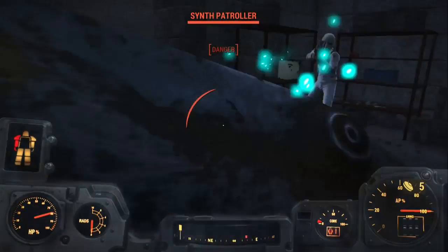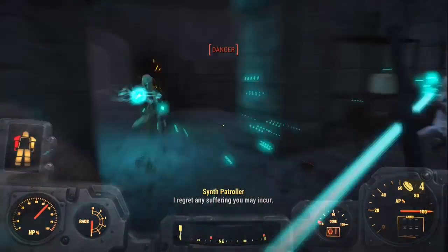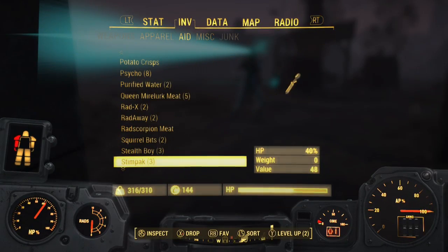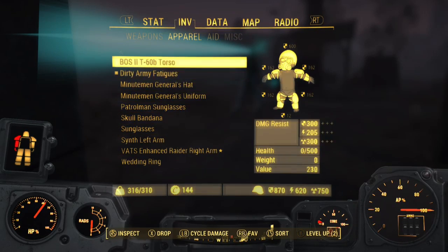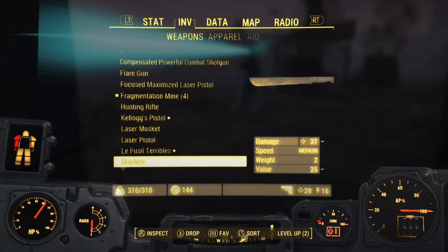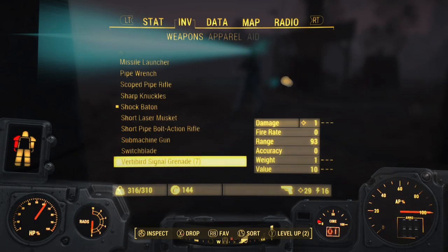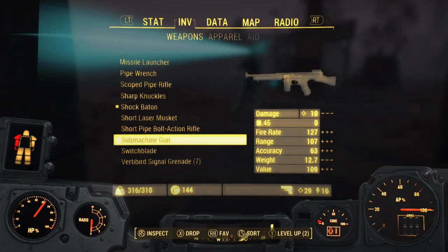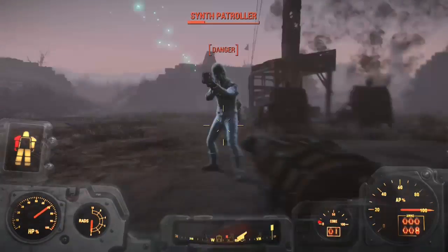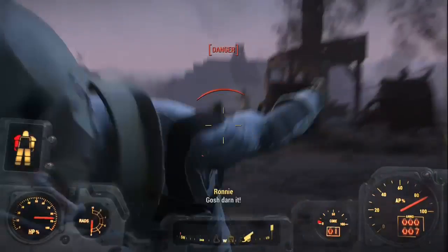I'm literally stuck in a corner right now and I can't move — it's getting really real. I'm stuck, this is insane. As you can see, I have to keep going into my aid and getting new stuff. Most of my energy weapons and high-level weapons have no ammo whatsoever, so I'm stuck using really bad weapons. Why isn't it shooting? I have to crank it. Oh my god, just die already, come on.